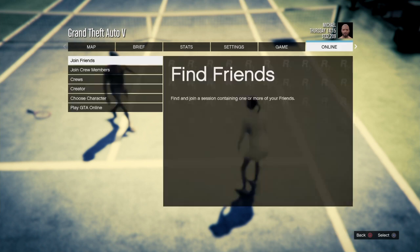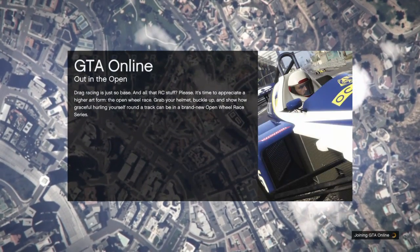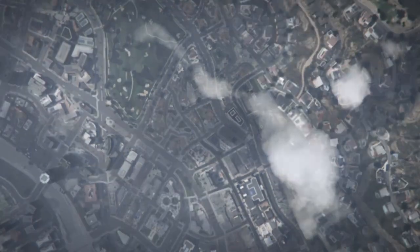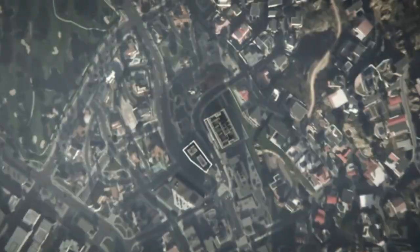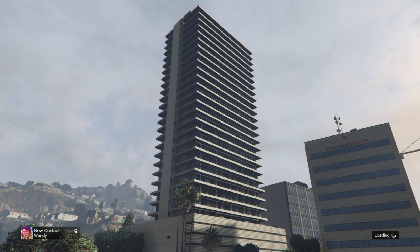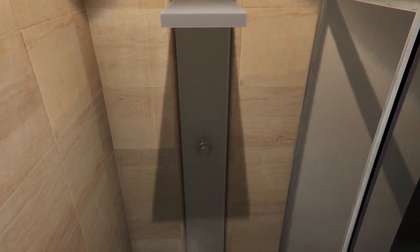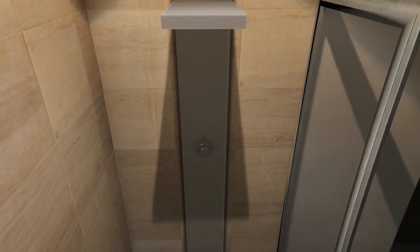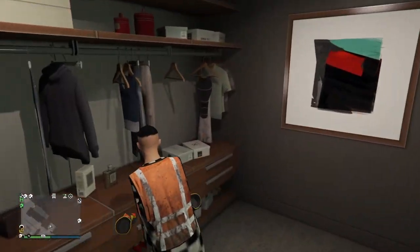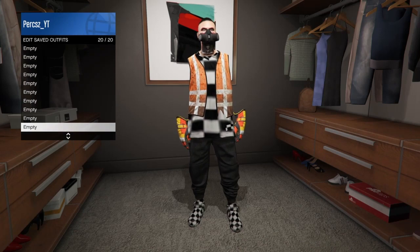Once you load into story mode, go to online and then go into an invite-only session. Wait until you load in. For the final part of this glitch, we're going to be merging the black racing gloves. When you spawn in, you should have the outfit that you wanted to save. If you loaded into a shower, back out and wait until your character walks out with the outfit on. Save this outfit to the last slot in your saved outfits — you should see 'black top' and 'vest one' already saved. I named this one 'main.'